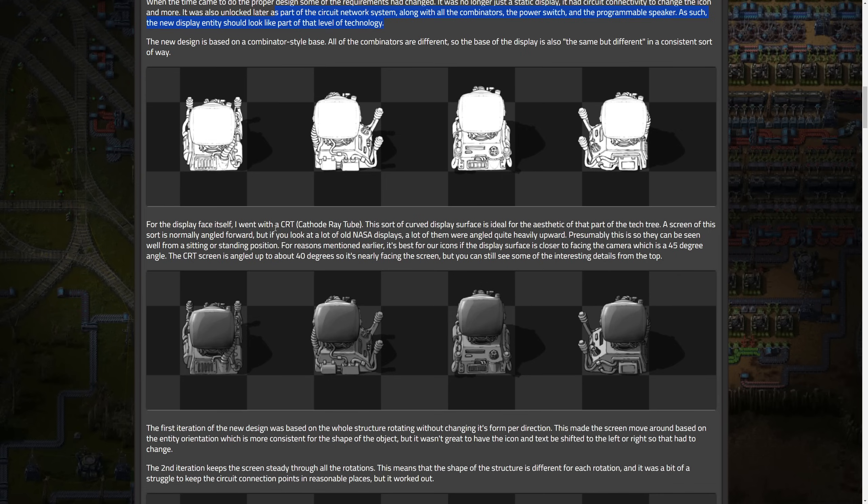For the display itself, they went with a CRT cathode ray tube. That sort of curved display surface is ideal for the aesthetics of that part of the tech tree. Screens of this sort are normally angled forward, but if you look at old NASA displays, a lot of them were angled quite heavily upward — presumably so they can be seen from a sitting or standing position. The CRT screen is aligned up to about 40 degrees, nearly facing the camera at 45 degrees, but you can still see interesting details on top.